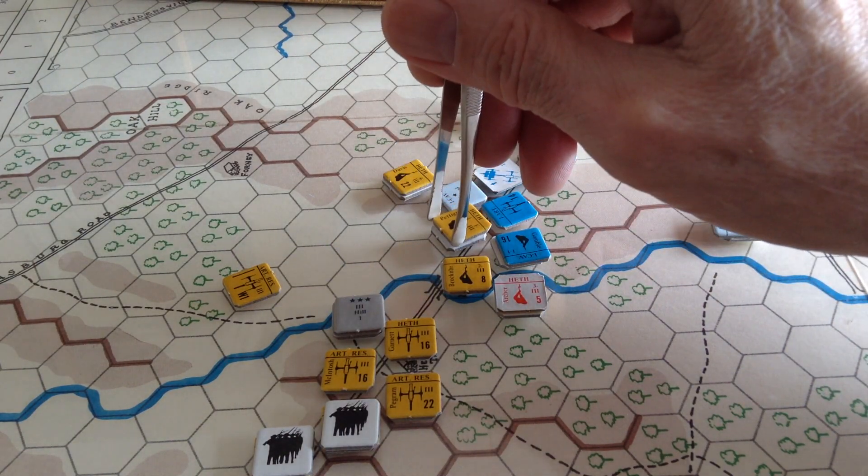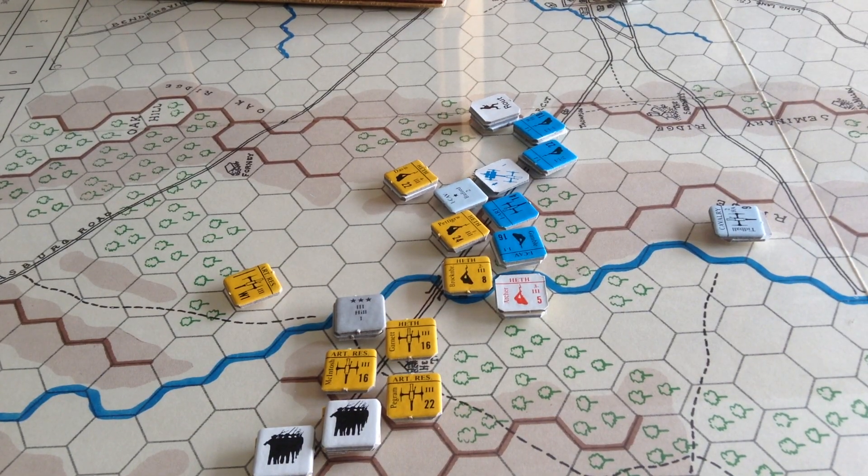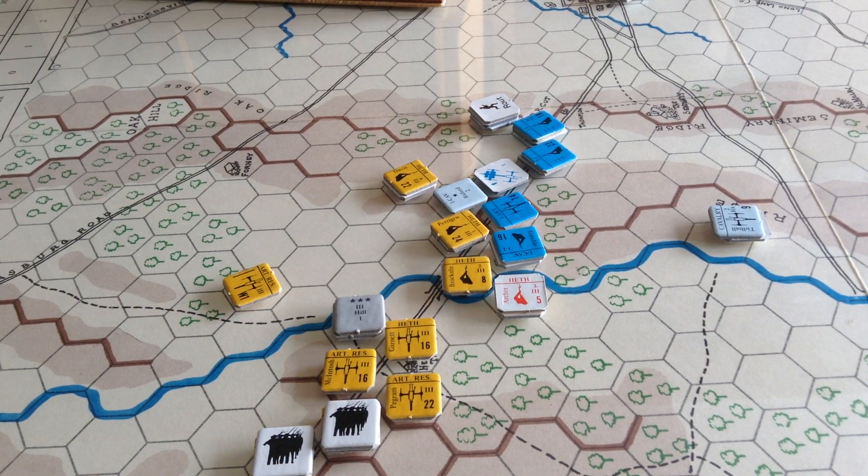As I suspected, the Confederates would win that melee. Pettigrew inflicted more losses on Tidball, but Tidball failed his morale check — since he's unlimbered he loses and is captured. So Pettigrew goes in, and that's the end of the noon turn for the Confederates.